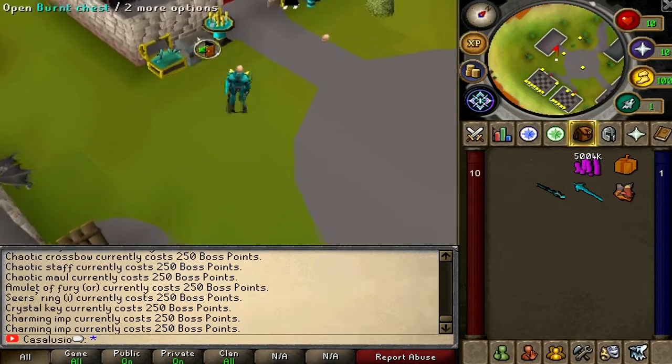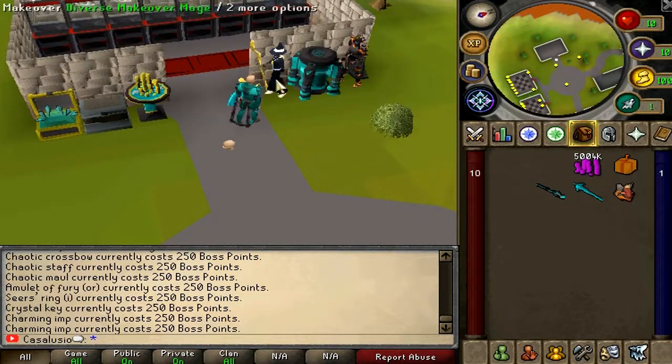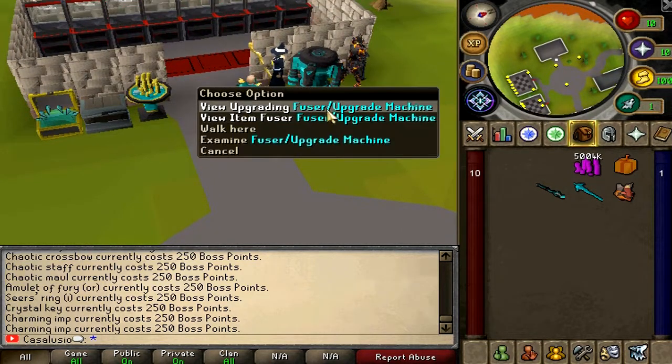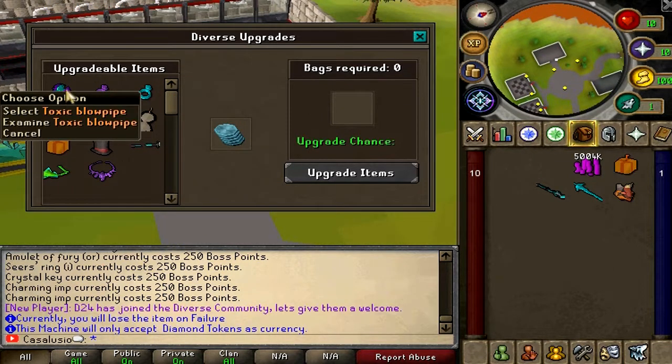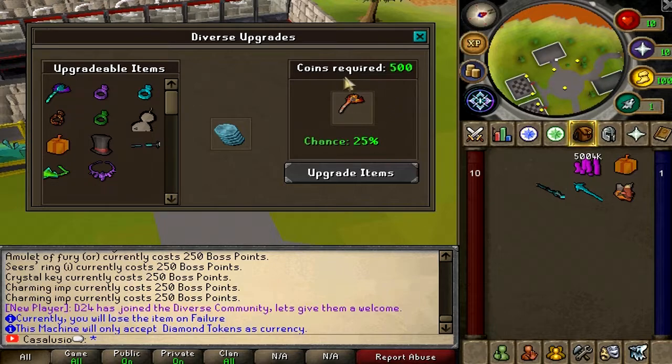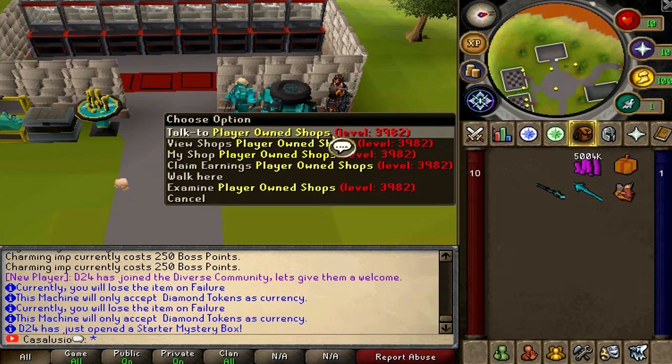There's also a crystal chest, a burn chest, and a platinum token converter. You can change your appearance at the makeover mage right here. There's also an upgrading machine — let's check it out. For example, you can upgrade a toxic blowpipe into a magma blowpipe with a 25% chance. So here you can upgrade your items.